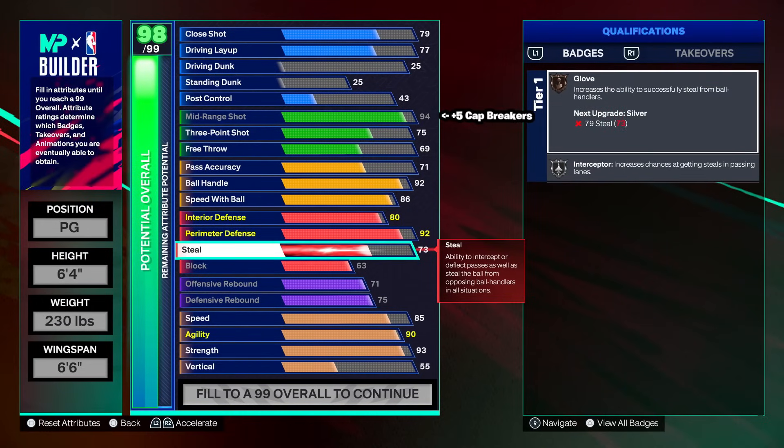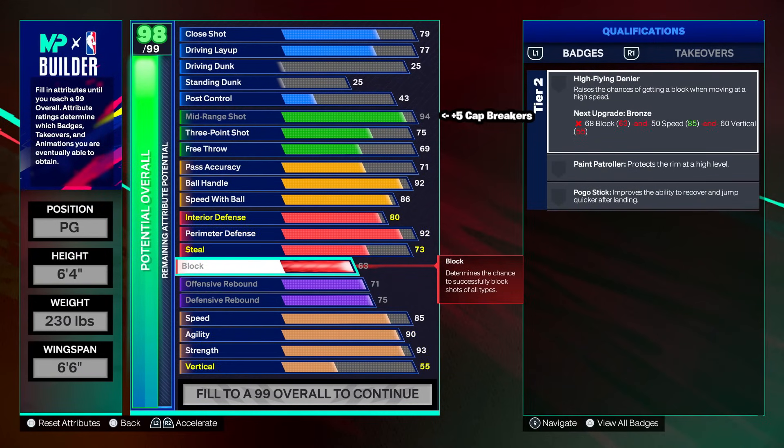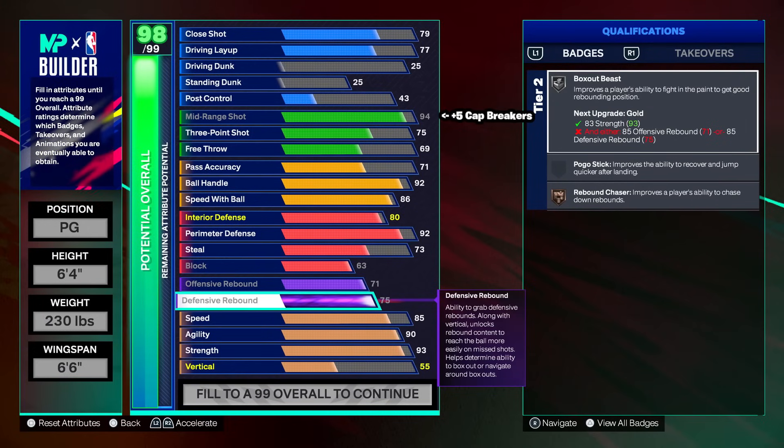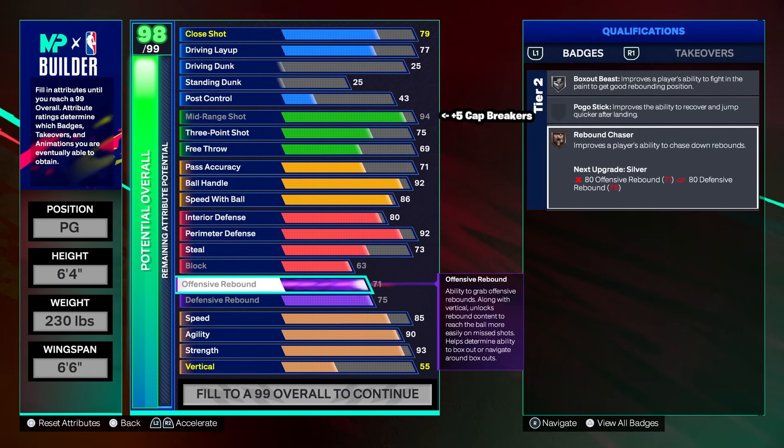73 steal gives us bronze glove and silver interceptor — not much to talk about. Bronze glove, you'll get steals every now and then. Silver interceptor: if the other point guard throws a slip on the twos, you might get something done with it. Steals are very bad right now on 2K25. 63 block won't give us anything. 71 O-board, 75 D-board, silver box out beast, bronze rebound chase — you should be able to grab plenty of rebounds. 71 O-board is actually really good this year.